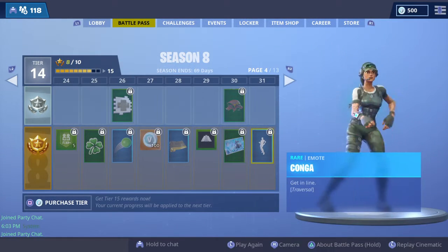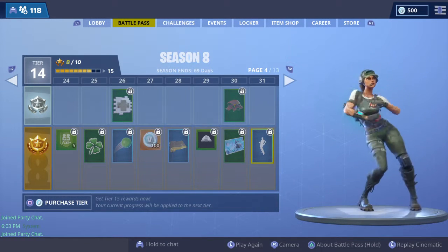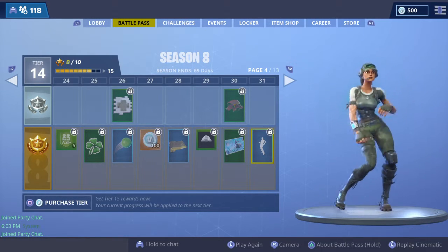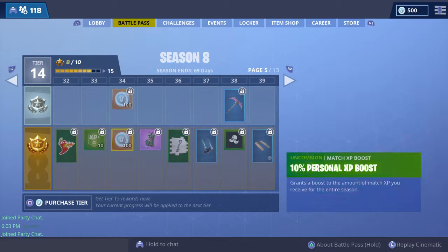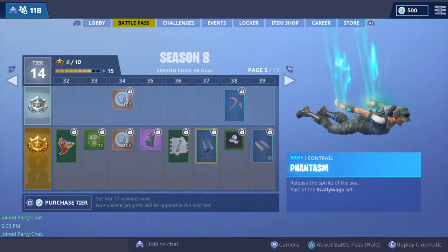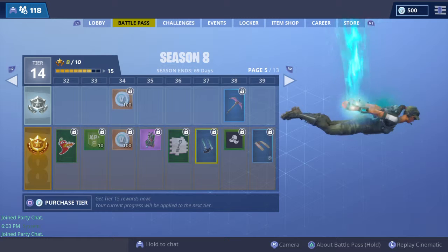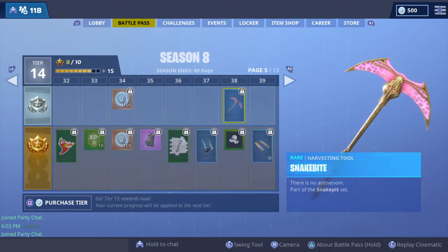We got a dab dance, some emotes, another XP boost, 200 V-Bucks, a style for Woodsy, a spray, another contrail which looks really cool - probably looks nice with the ghost portal - and a blue style for Coconut.